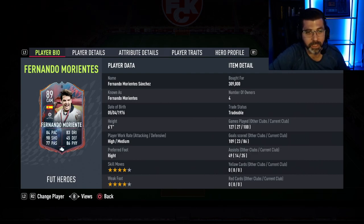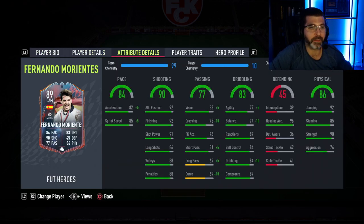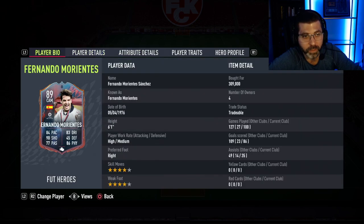The four-star skills, four-star weak foot, high/medium work rates — everything about this card I really like. I've been looking at which icon to upgrade to with this style, and I think the next one would be Drogba, but the cheapest Drogba is around 750k, so I wouldn't necessarily recommend going to Drogba.